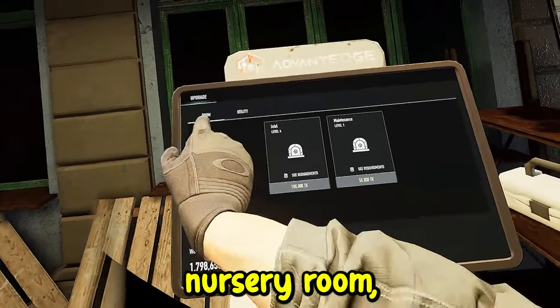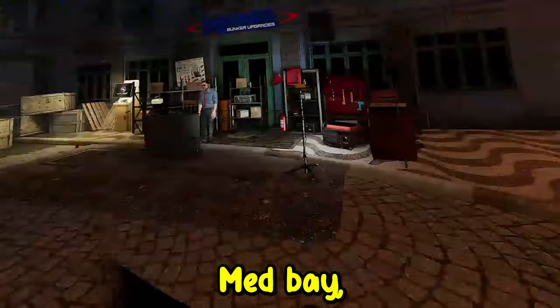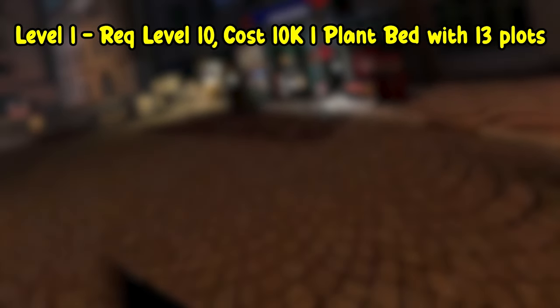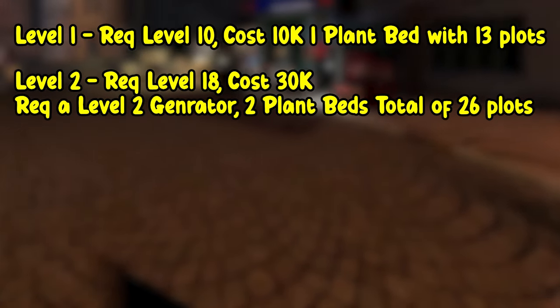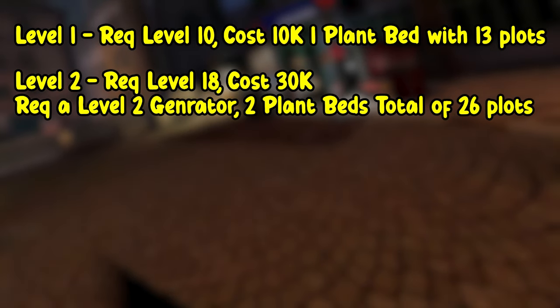Before we dive into the nursery room, it's essential to note there is a player level requirement to unlock the nursery and the med bay. Starting with the nursery: level one requirement is level 10, it's going to cost you 10k, and you get one plant bed with 13 plots. Level two requirement is level 18, it's going to cost you 30k and requires a level two generator. You'll get two plant beds for a total of 26 plots.